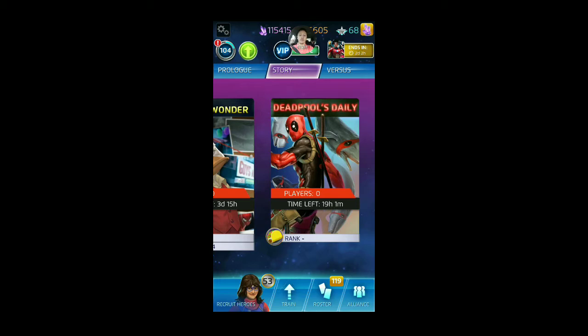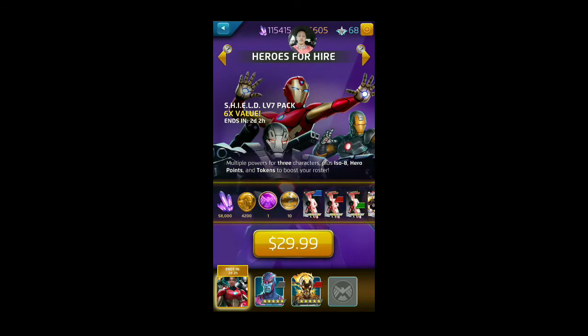Moving on, the Heroes for Hire store. There is this Shield level seven pack, which has a really good value. For 30 bucks, you get three four-star covers — actually six four-star covers between Riri and War Machine — and then nine Model 40 Iron Man covers as well. So if you're championing him or want to add some levels, you can absolutely do that. It comes with a legendary token, 10 elite tokens or heroic tokens, 4,200 hero points and 58,000 ISO, which is a really good deal.